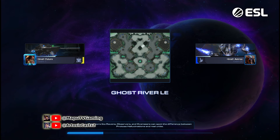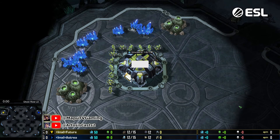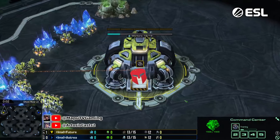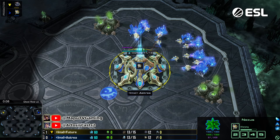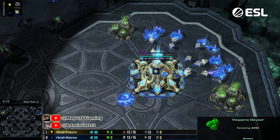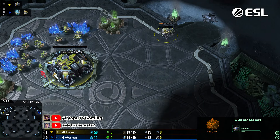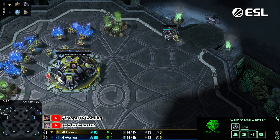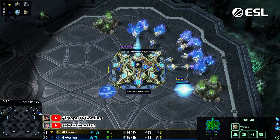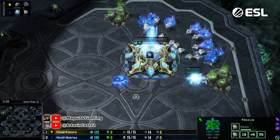Alright, next map's gonna be Ghost River. Future picking yellow — I love it. He's up 1-0. Top left is Future, top right we have Australia. A very cool stuff — what Future showed us in the last game. But I think this map, Ghost River, being all new maps, it just feels very strong for Protoss.